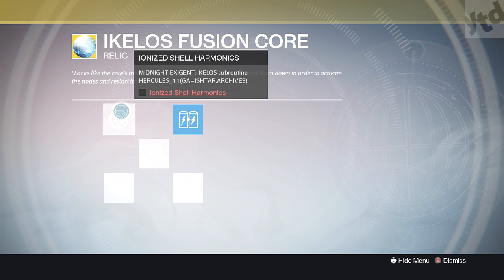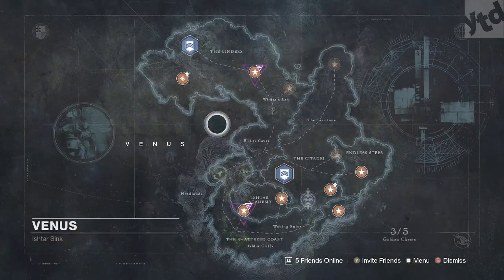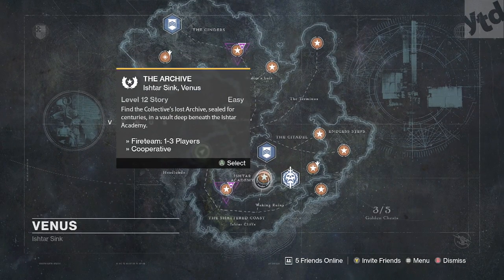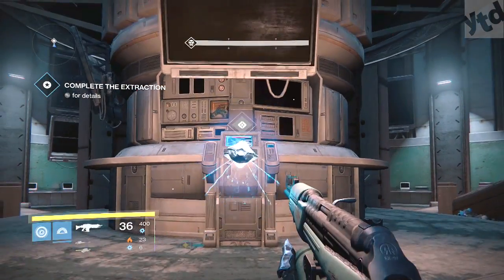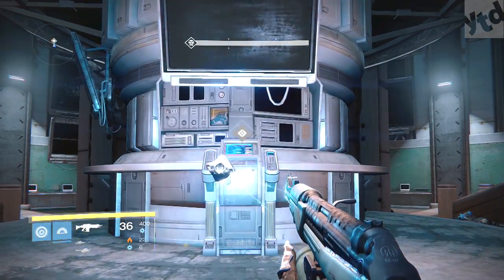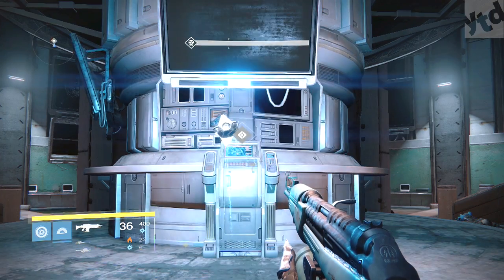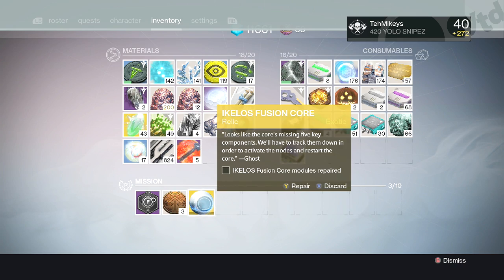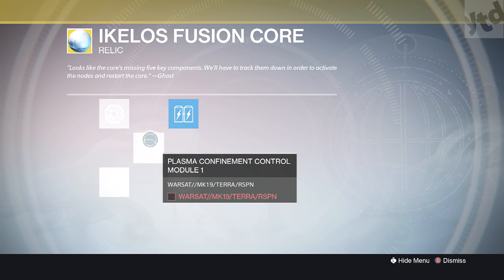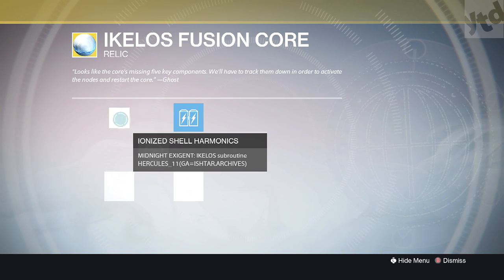The next task is 'Ionized Shell Harmonics.' It's got some weird code but the last line says Ishtar Archives — that mission from one of the first missions in the game, level 12 story on Venus. It's insanely easy, no special strategy needed. When you pass it you get ionized shell harmonics, then click on your fusion core, hover over it, hit select, and move on.